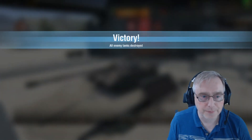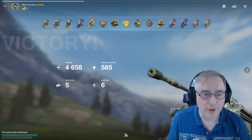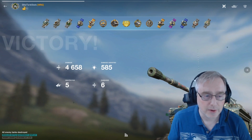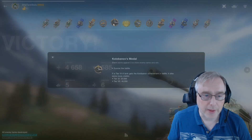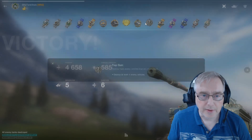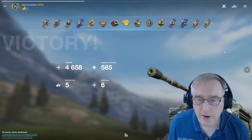Pushed on to victory — very, very close at the end there. All the Reds had to do was hold that C-cap and we would have lost. But there we go: 4658 damage, 5 destroyed, 6 damaged, 585 assisted. We've got the High Calibre, we've got the Kolobanov, we've got the Mastery, we've got the Radley Walters, and of course the Top Gun — the whole smorgasbord of medals there. Need a bigger jacket to put those on.